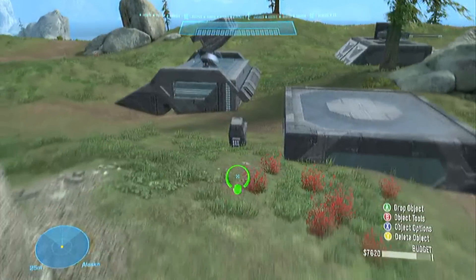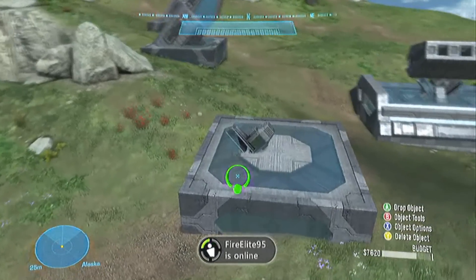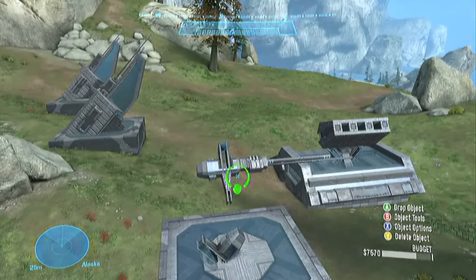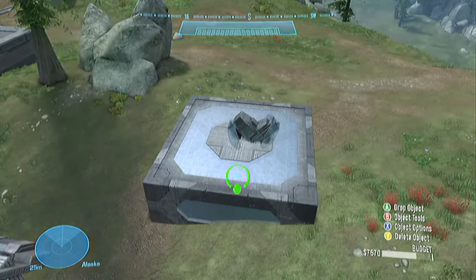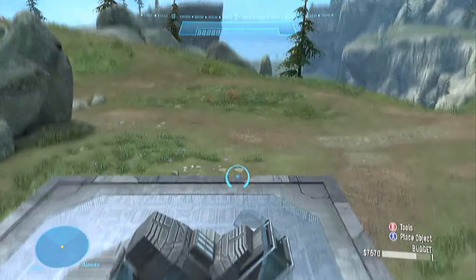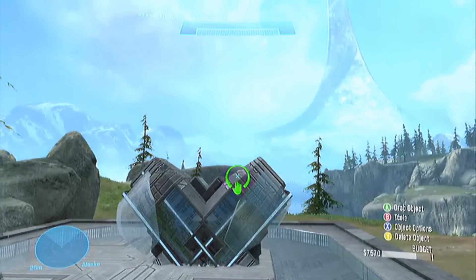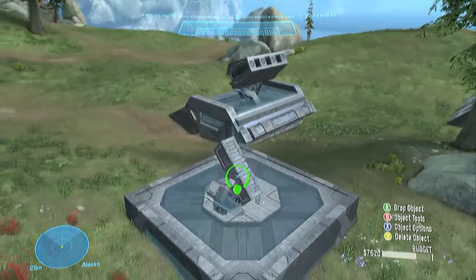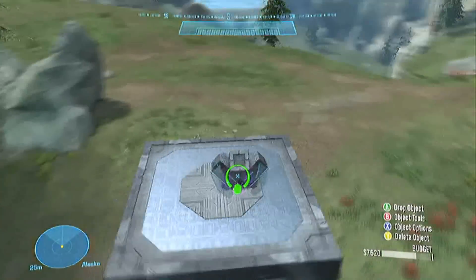Now what you're going to do is go to Decorative and spawn an antenna satellite. Put it at a 45 degree angle, just like that — make the glass stick out. Spawn another one and do the same thing but on the other side, just like that. It's supposed to look a little bit like a heart. You see right there — you spawn a column. It's supposed to look like a heart. So you're going to spawn a column, put it at a 45 degree angle, put it in between the two satellites, just like that.